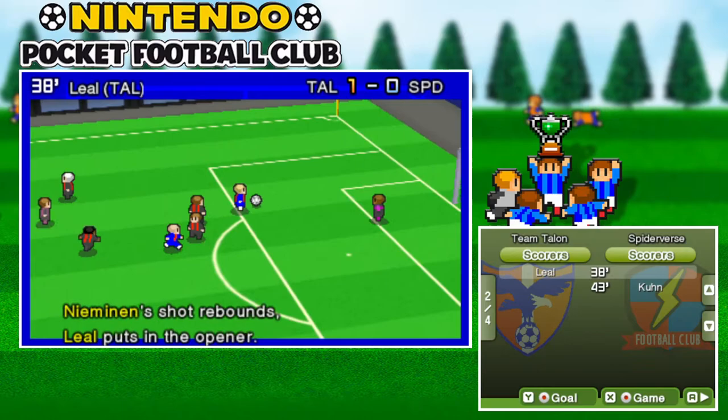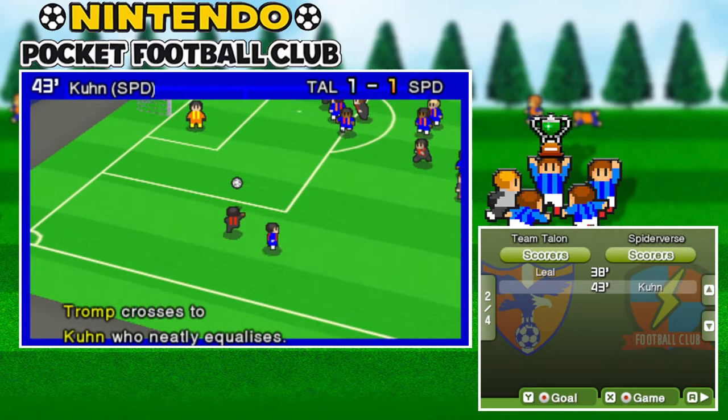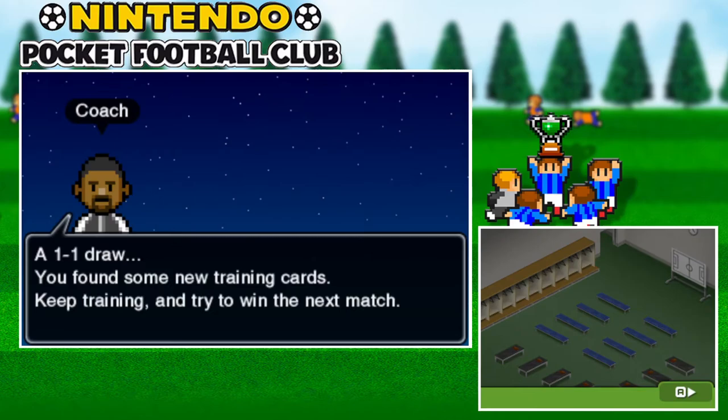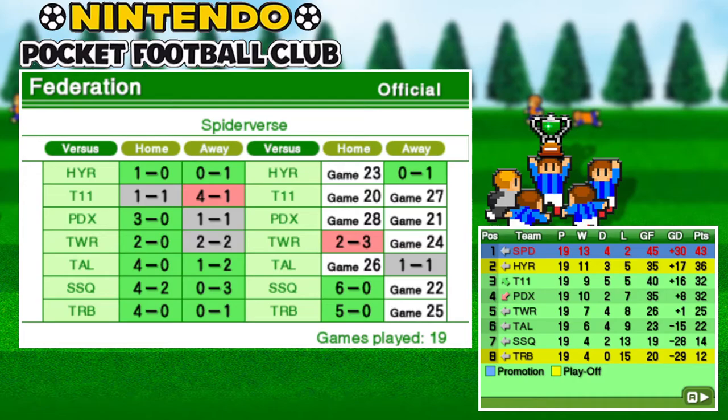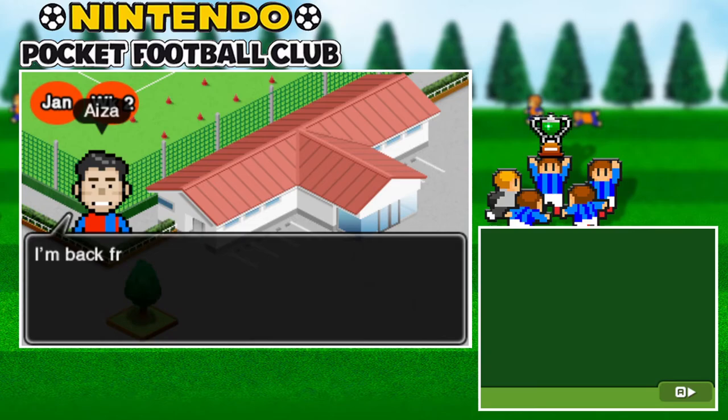Both goals being in the first half as well. 6-5 from the cards — that's okay considering the fact we're playing away. Hopefully there's no injuries. Instead we get Eyes back from injury though, but we start to wait for Mora. We do have a one-week break until we face off against the 11 who are currently third — we're first. I shall see you there.